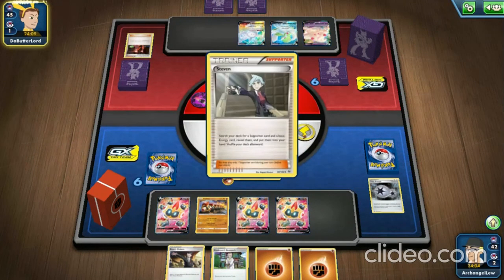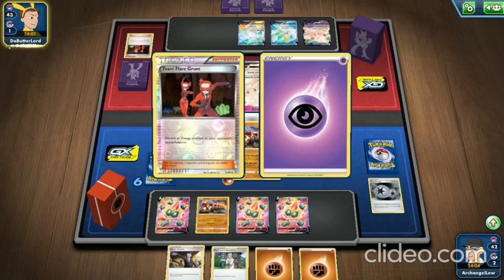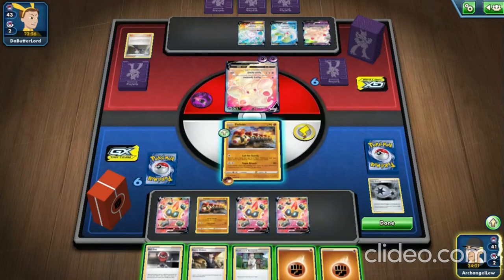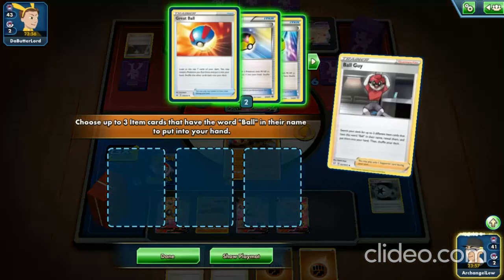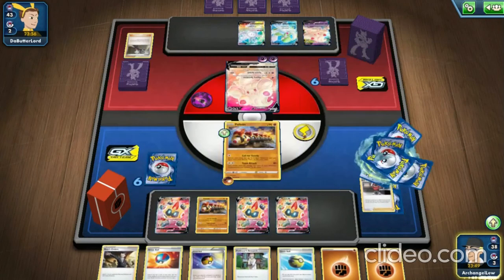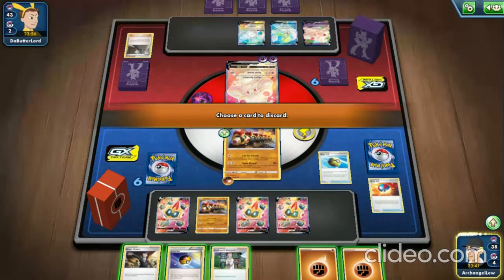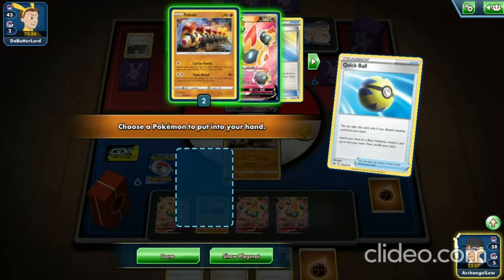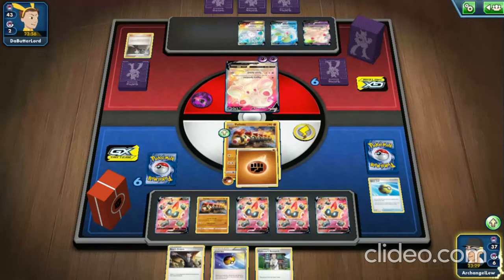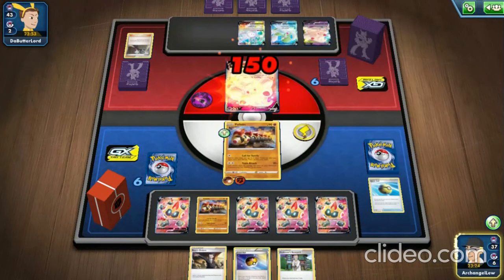We use Ball Guy, Quick Ball, Level Ball, and Great Ball. We discard an energy to Quick Ball and get a Phalanx V card — now we're taking 100 damage counters less from attacks. That's insanity. We already have five Phalanxes on the bench, so we're doing 150 damage to the Alcremie on the active spot.